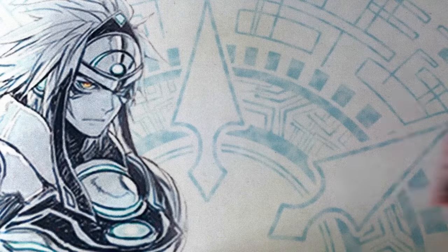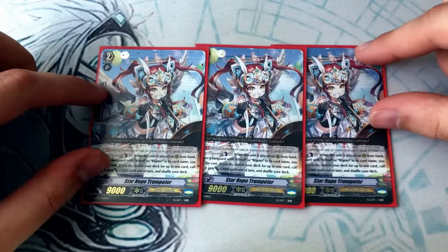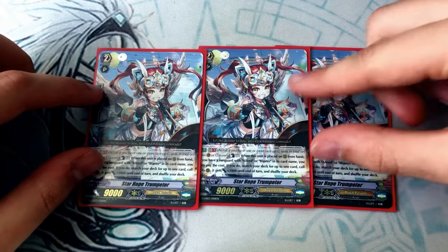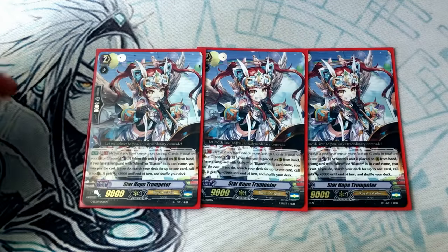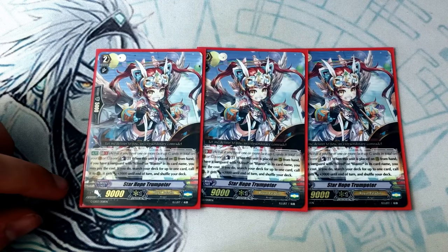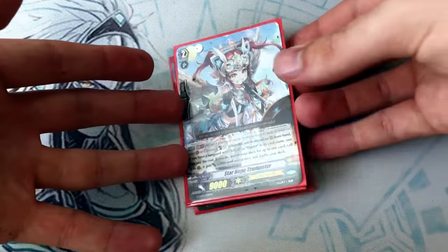Next up for grade twos, we've got Star Hope Trumpeter — the deck filter card. What it does is GB1: when it's called from hand (not deck, because that would be broken), if you have an Alfred or Blaster vanguard, you search your deck for any card you want, call it, and it gets 3k. So you can call anything you want and give it power. We've got three copies of that.